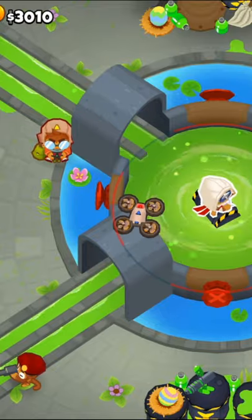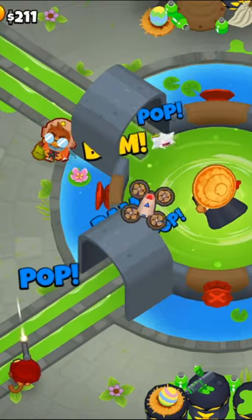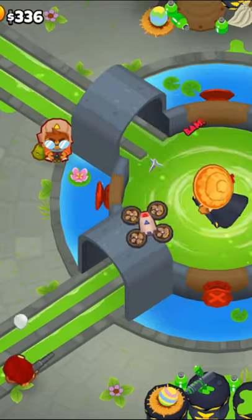Next, we'll place down Etienne, and then get a 1-0-0 sniper set to strong to handle the leads. After that, get the ninja to a 4-0-2.